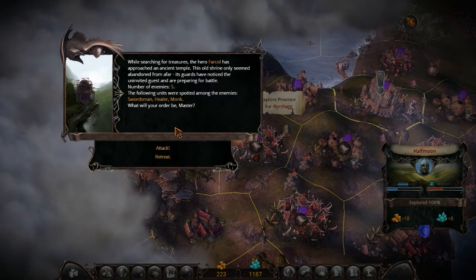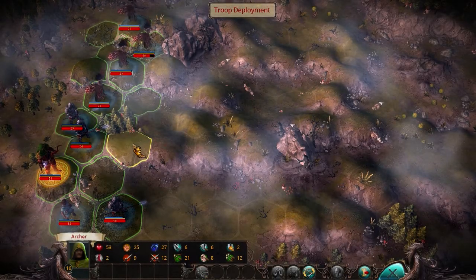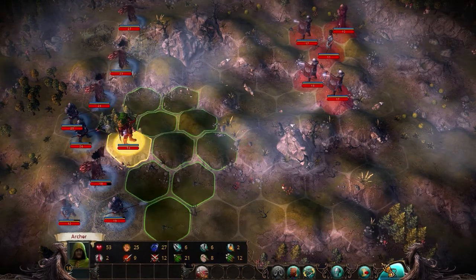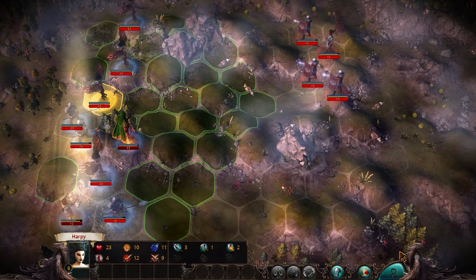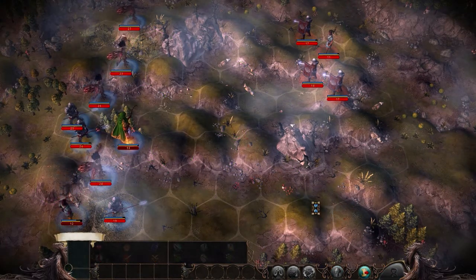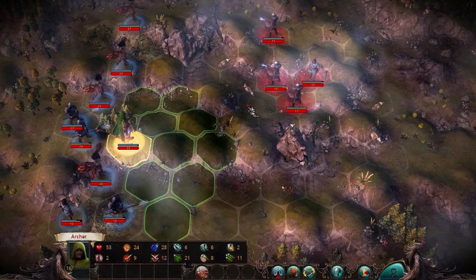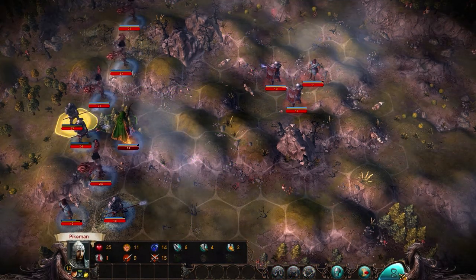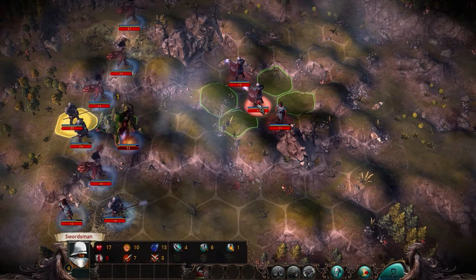Abandoned Temple. Swordsman, Healer, Monk — that's easy. And you're dead. I had to do 17 base damage to the Swordsman. That's pretty amazing. Fortunately, Swordsmen have Parry, that's why I'm not going to rush them any time soon.